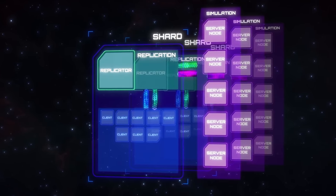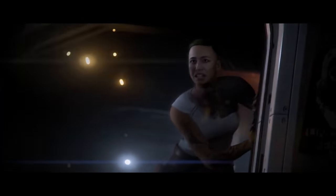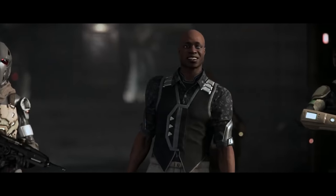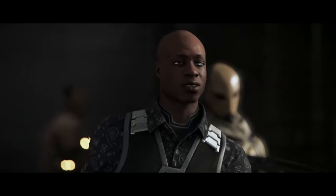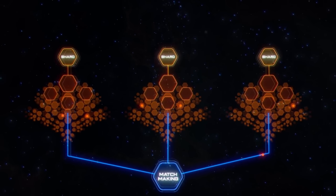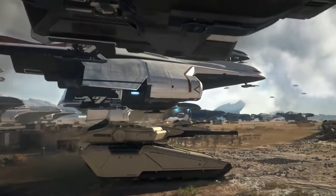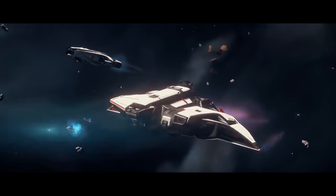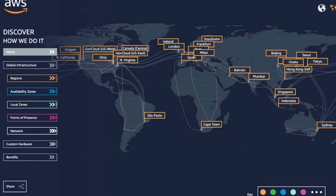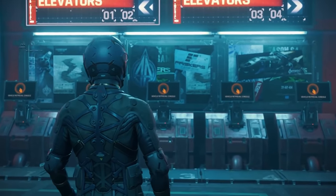With these shards split up the way CIG describes, there will need to be some way to get placed into the shard you normally play on, or that your friends and items are on. A matchmaking service has been created by CIG that will automatically place you into the shard that makes most sense based on all of these parameters. So you, your friends, your org, and the people you usually interact with will factor into the shard you play in. This may be geographically based, but you should be able to jump between shards by choice.